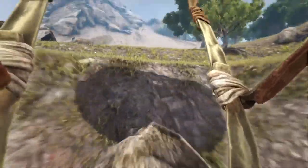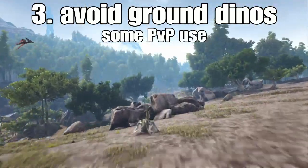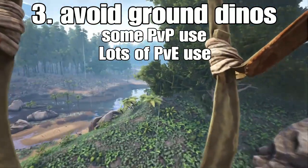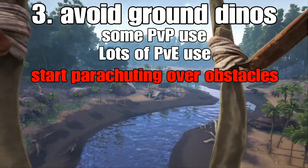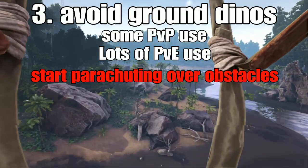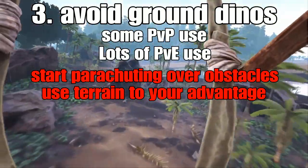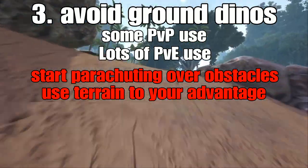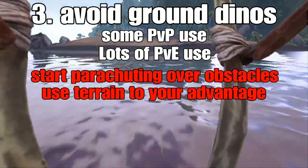The third and final main use is avoiding ground dinos. This is useful against certain creatures in PvP and incredibly useful against most creatures in PvE because of how they pathfind. If something's after you and you don't have enough movement speed to escape, find the nearest cliff and parachute off of it. Clear as many obstacles as you can to slow down whatever is chasing you. After you land, if it's a PvP player find a bush to hide in, or if it's a PvE creature keep running and get it to aggro onto something else.